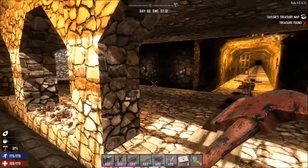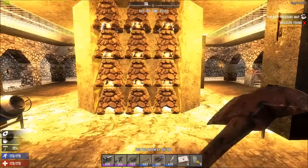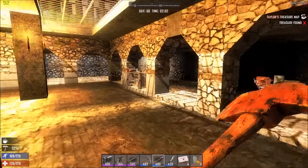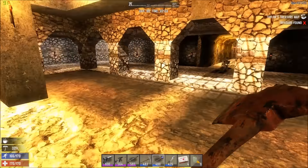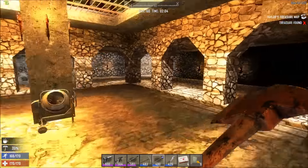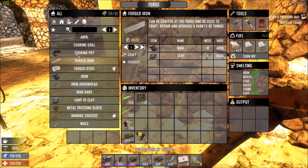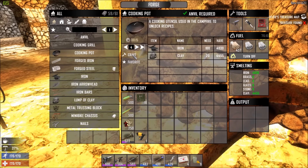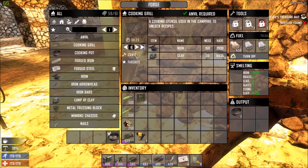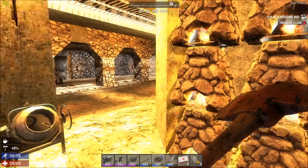I'll take you on a little tour here. I have finished everything. I've got 12 forges up and running, my cement mixers back, and my two workbenches put over here. I've got a small cooking area set up. The two things I need to create are four cooking pots, because I lost a bunch when I went to move stuff, and six cooking grills. I'll have those ready to go.